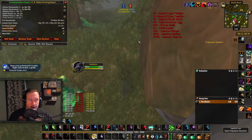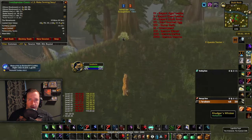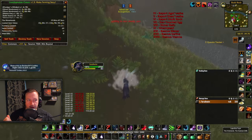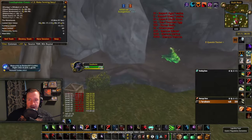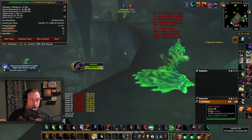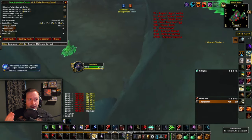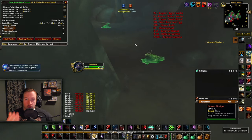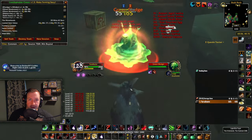I'm using Loot Appraiser in the top left to track the gold per hour I'm making, and it's based on the minimum buyout right now — which means this is the lowest possible gold per hour you will make. In reality, most of these materials usually go for more. Ghost mushroom, for example, has already gone up in price since I farmed here yesterday, so I'm making even more gold per hour than it's showing.